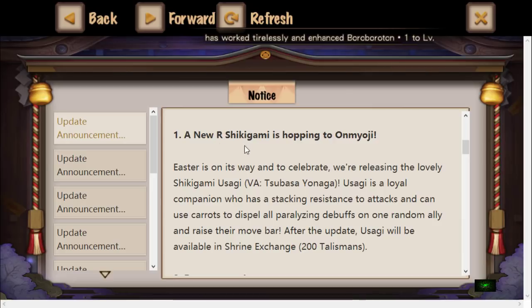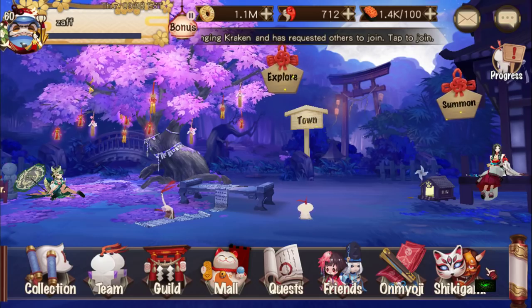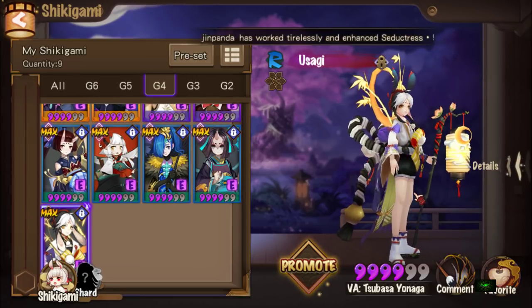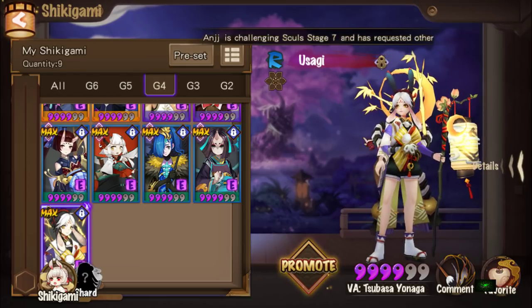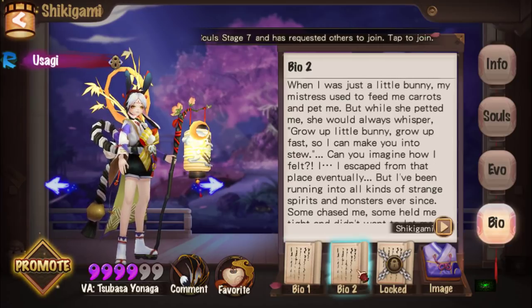They added a new R-rated Shikigami that you can get only from the shrine. It costs 200 talismans. I already got one — it's called Usagi. I got it up to G4 because in the bio you can get one of these bios where when you get him, it gives you a skill Daruma.